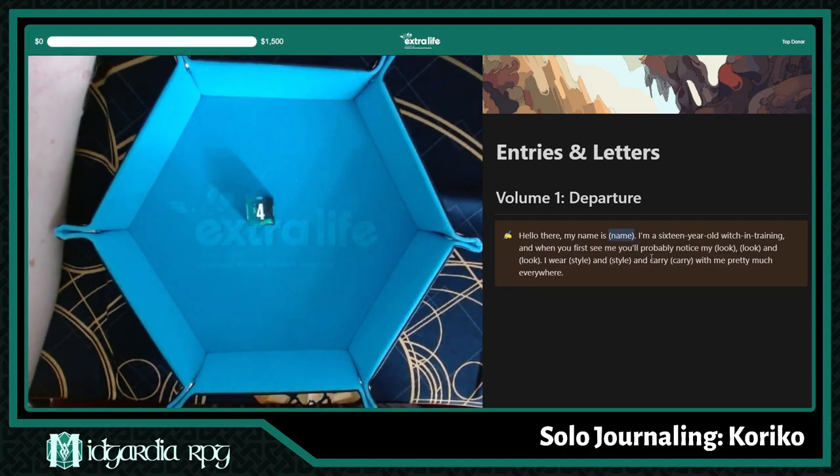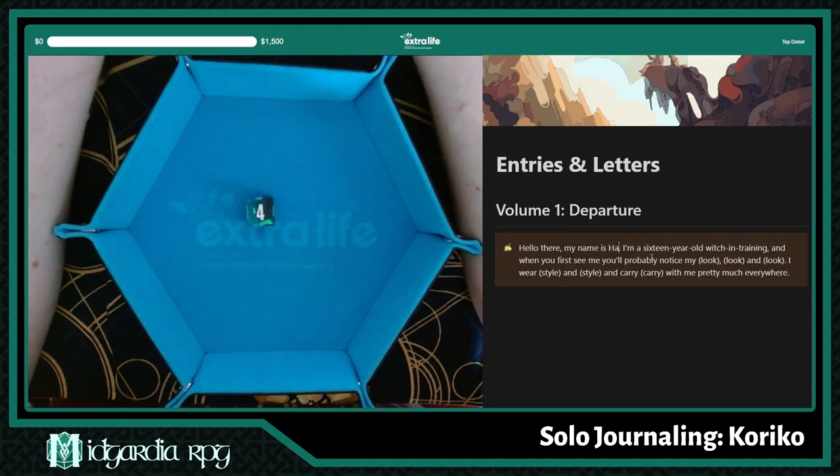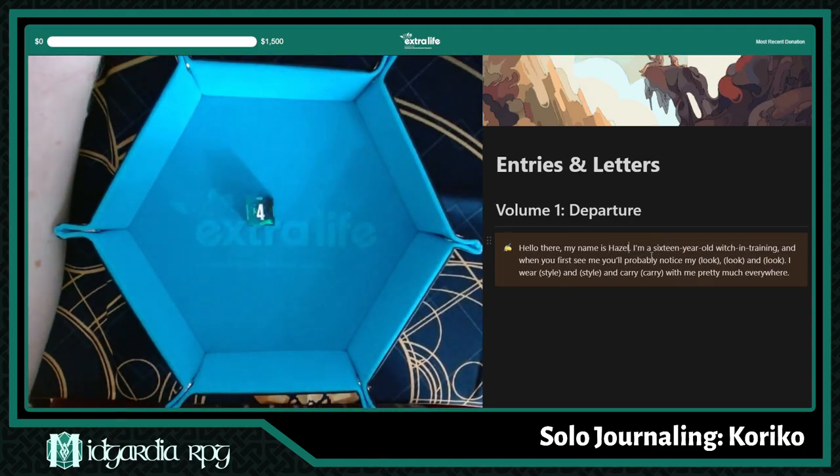I'm looking at the names and there is one that's speaking out to me, which is Hazel. So we'll name our girl Hazel. I'm a 16-year-old witch in training, and when you first see me, you'll probably notice my look, look, and look.